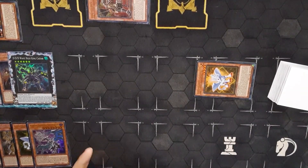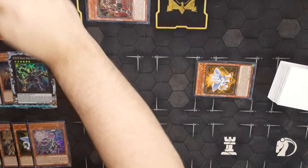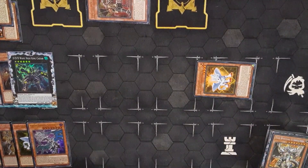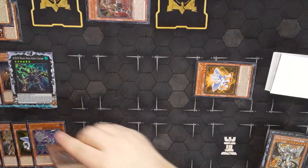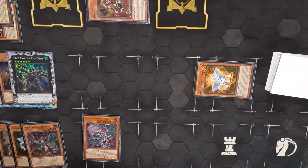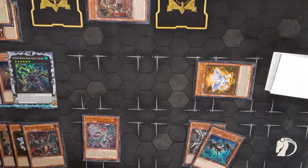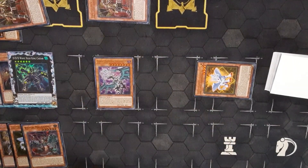Let's have a look and see what else we have in the graveyard. We have Lightsworns for days. I think what we should do is activate Starlead Safer, grab back our Lubelion, activate Lubelion, search for a Bestial — I think we have a Magda Hut in the deck. Summon out Levionair by banishing three Lights. Levionair is going to summon back a monster.